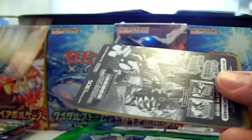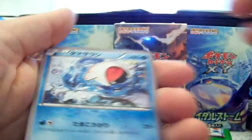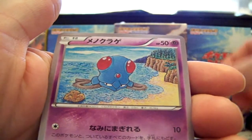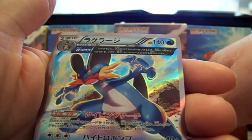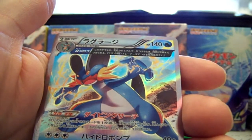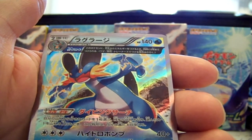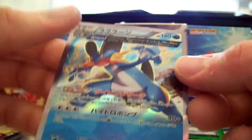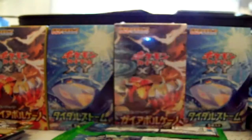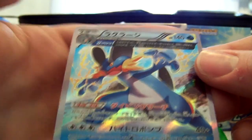We have a Magneton, Acelia, Tentacool, Tynamo — yes, I love that card — Swampert Half Art, Ancient Trait Half Art. That's one hell of a card. And the Gorbius Half Art — love that card.